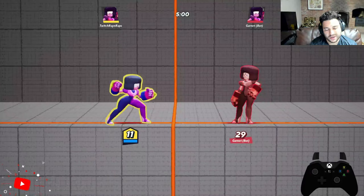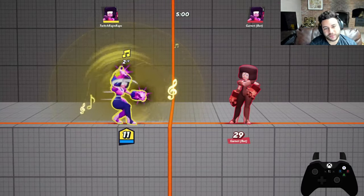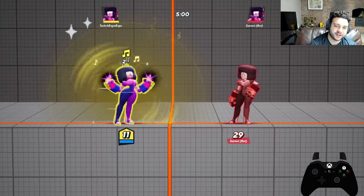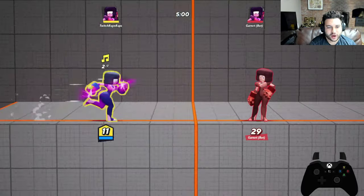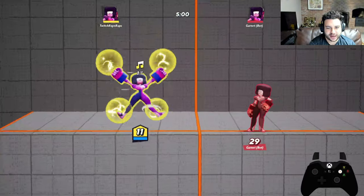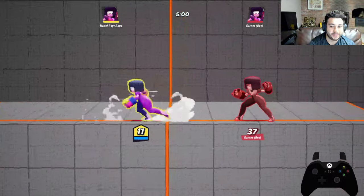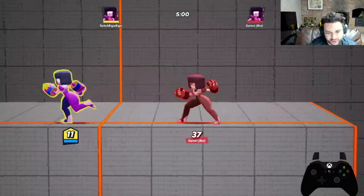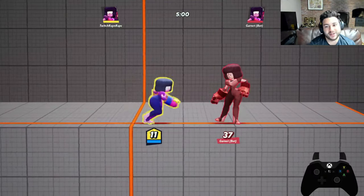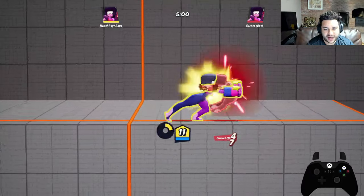Next you have your unique special attack — your Y on Xbox or triangle on PlayStation. What happens is you make a barrier that actually reflects all incoming projectiles and allows you to destroy them. While the barrier is up, you can actually punch projectiles and keep them from hitting you, literally negating any incoming projectiles. Super good against spammy legends that like to throw stuff like Bugs Bunny with pies or Tom and Jerry with their fishing rod.